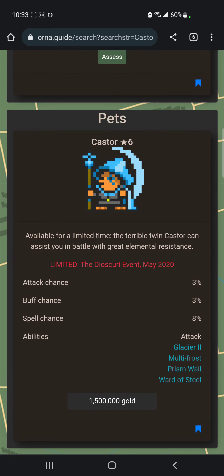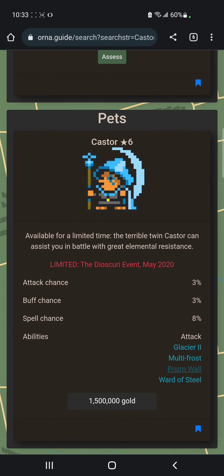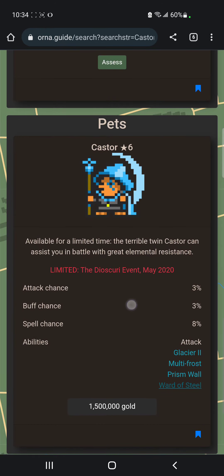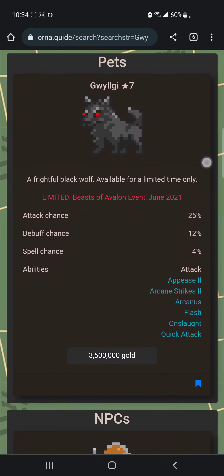Castor is the other pet. You can pick it up because it's only gold. Look at the skills — it has Prism Wall, which is really good, and Word of Steel, also very nice. I would definitely pick this one up.